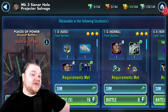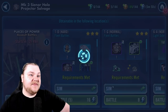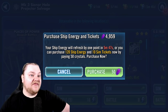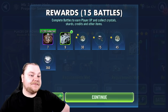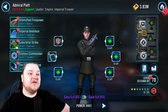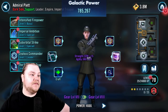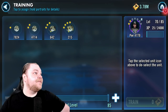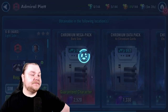Piet - we do have him unlocked but he's not quite ready to be in the squad, he's only two stars. He would be an obvious weak link that would die pretty much instantly in every fight. So we're gonna get him up a little more stars, a little more gear, and of course abilities, mods, all that stuff. Let's go ahead and farm that before I forget.